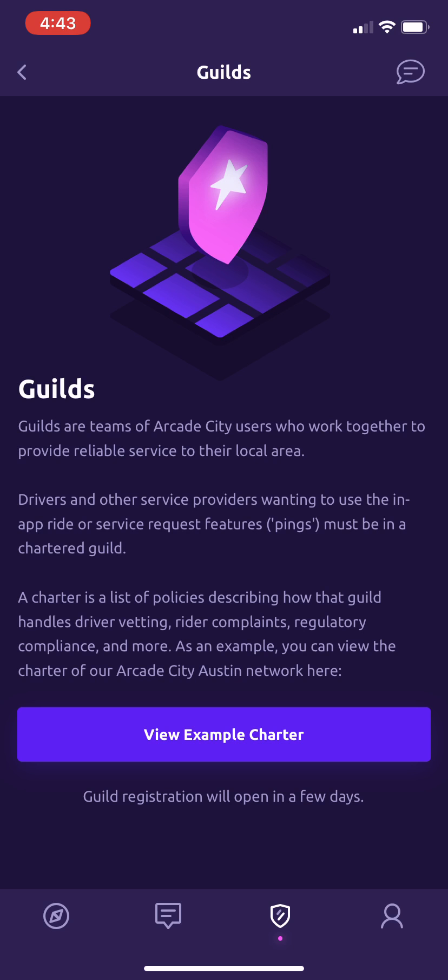If you choose to organize a guild, we'll do a separate video about guilds in a few days. The basic idea is that a guild is a team of Arcade City users who are going to work together to provide reliable service to their local area. Conceivably there could also be rider guilds. We're envisioning that at least the initial wave are going to be guilds of service providers in a specific city to organize — kind of like our Austin guild has — but this can evolve in lots of different directions.